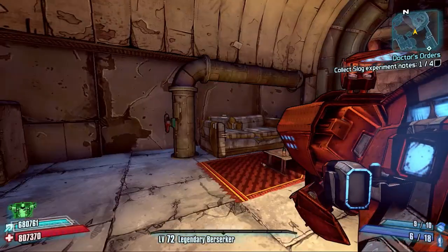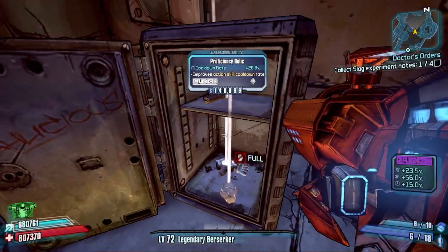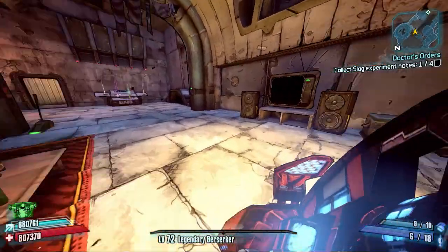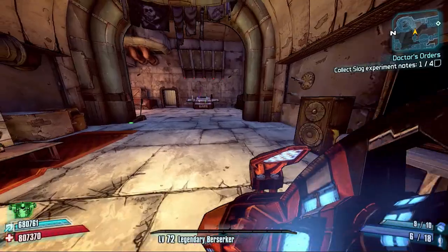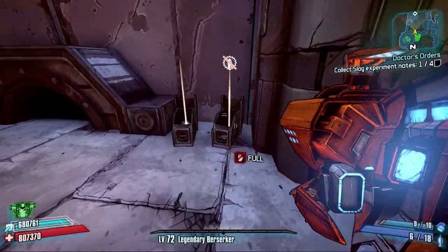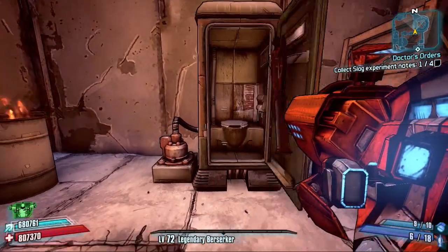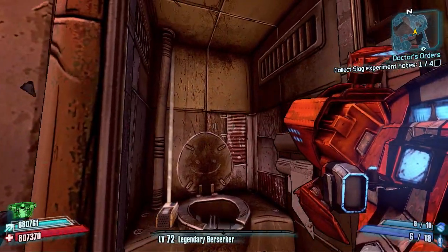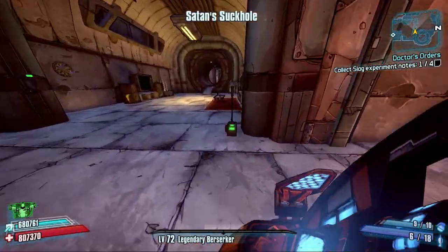We're going to spawn this guy in and then I'm going to gunzerk — I want to get 10 grenades actually. I'm going to gunzerk and chuck two grenades out at a time. At the minute this guy is going to get 18 grenades flying at him. I just want to see if we can find any more grenades, but he's going to get 18 grenades flying at him.